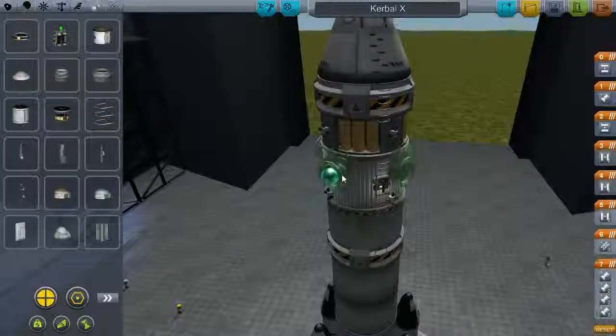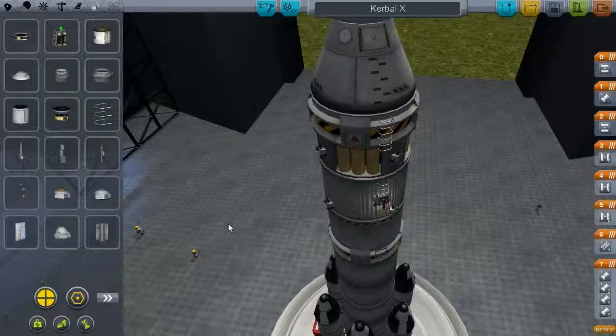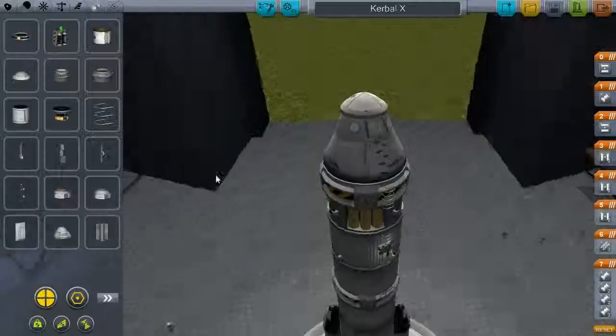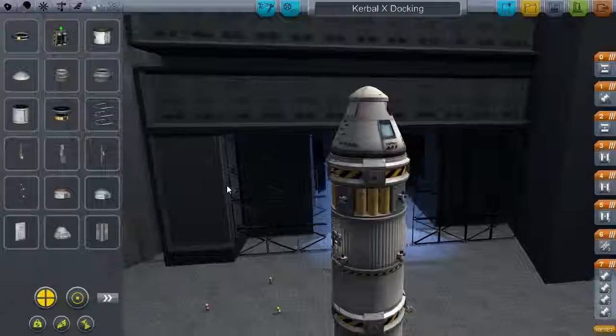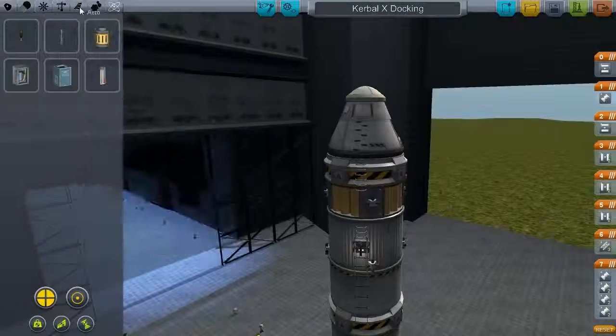I'll use the shield docking port because that looks the best, I think. You can also add them on the side if you'd like to dock that way, but I can't dock that way with this station because it was never designed for it. The Kerbal X docking — we'll see if this thing even flies because I have no idea if it will.